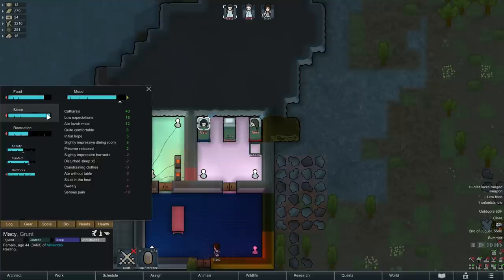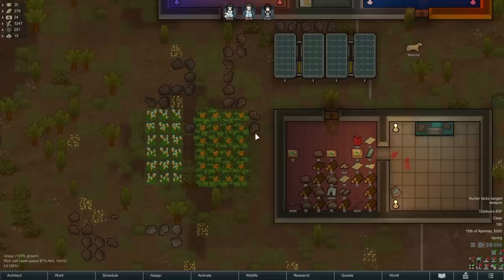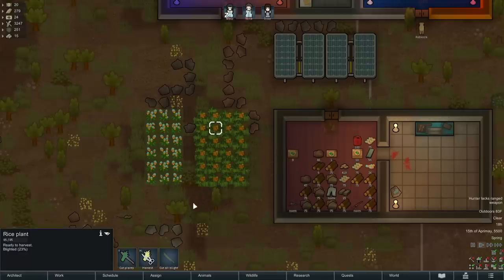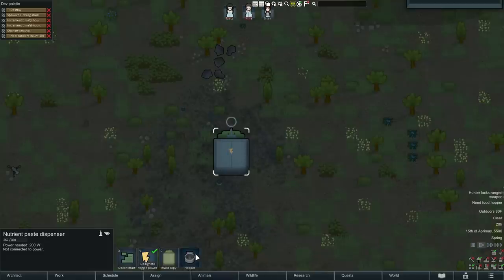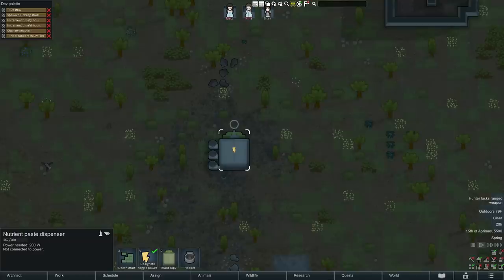Rest has been renamed to sleep in the needs tab, and pawns will now wake up to eat if hungry instead of waiting until they're fully rested. There has also been a cut-all blight option added when selecting one blighted plant, and a button to build a hopper when you select a paste dispenser, along with a geothermal generator button if you select a geyser. There are several other little convenient tweaks like that.